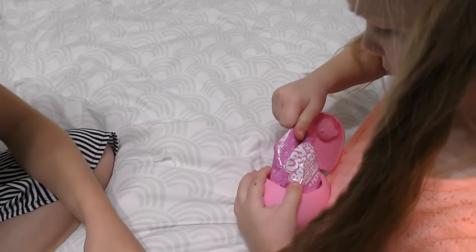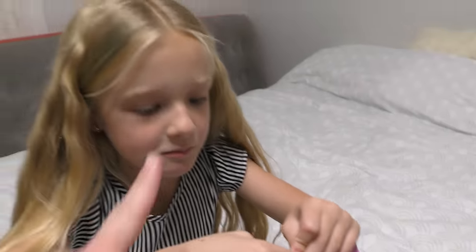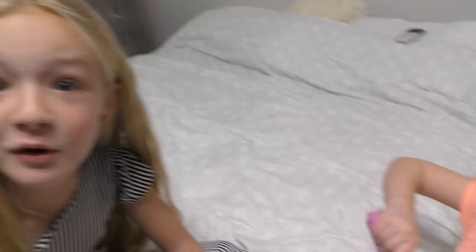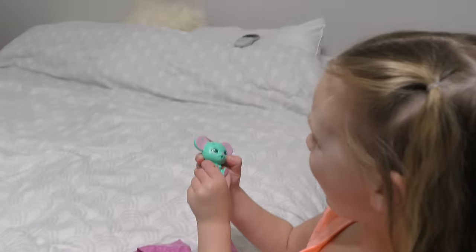There's a collector's guide and some stickers. Let's open this little one up. That's who we got — we got a little rat! We have the rat owner! I'm going to go get her owner. These are cute. It looks like her name is Lisa. We have a friend named Lisa — you have an aunt named Lisa!